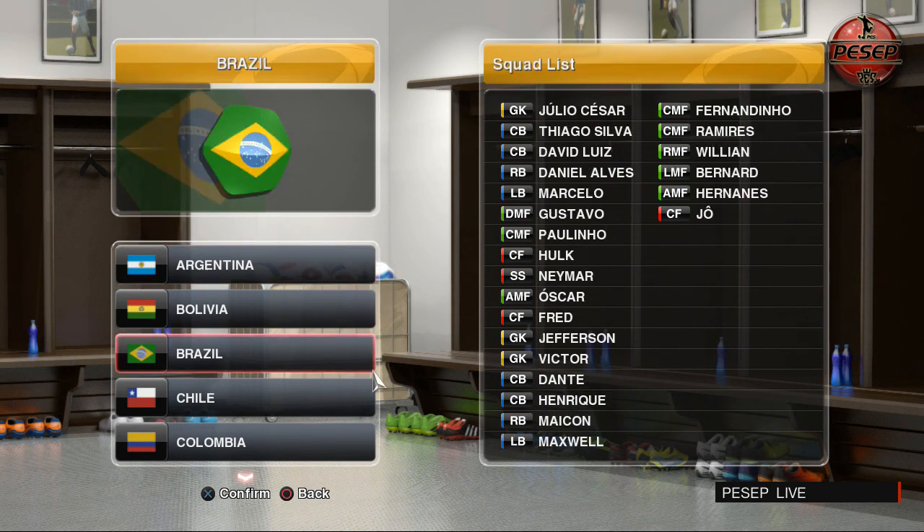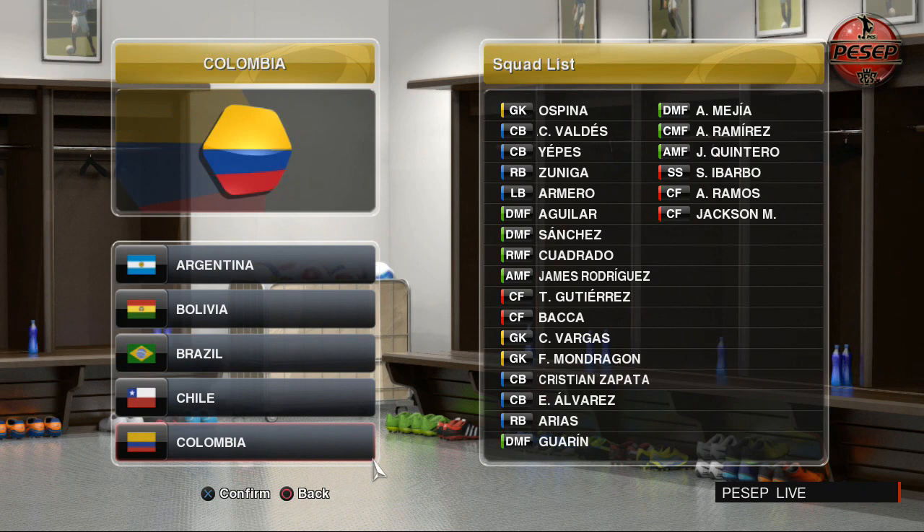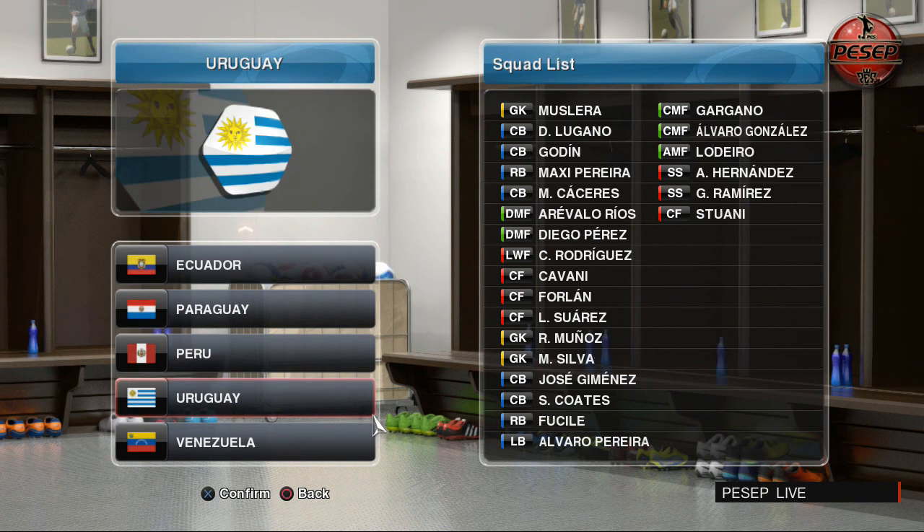And Brazil's squad — Alexander Pato is missing. We have Hulk, Neymar, Fred. This is the last confirmed 23-man squad for the World Cup. Surprisingly for Colombia, Falcao is missing — we don't know if he's been called up. Uruguay: we have Cavani, Forlan, Suarez and Hernandez as well.